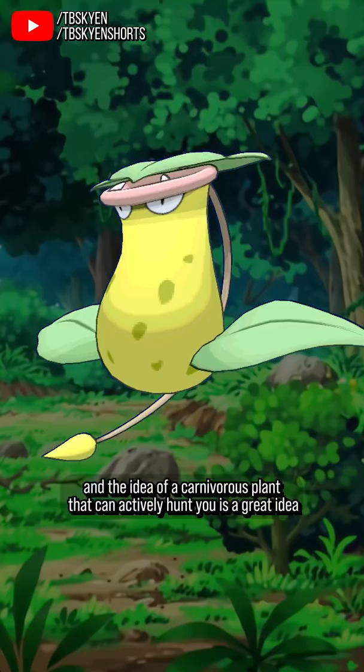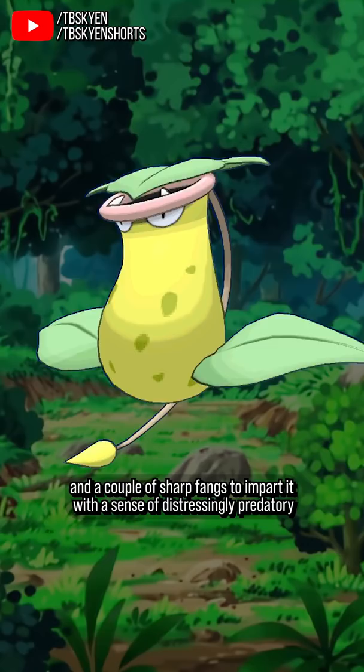It's been done many times before and it works here. Design-wise, it doesn't take anything more than giving it eyes and a couple of sharp fangs to impart it with a sense of distressingly predatory intelligence. Bellsprout is adorable and Victreebel is scary, but Weepinbell remains a bit of a joke.